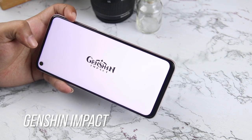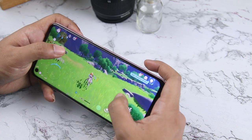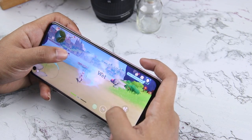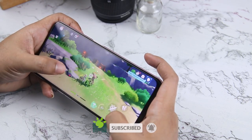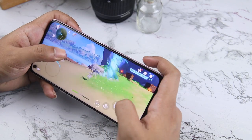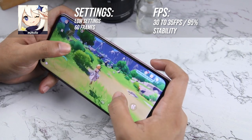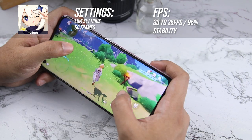Our last game for today is Genshin Impact. Playing Genshin on this device is quite decent. In-game settings are set to smooth, but we paired it with 60 frames. Although there are some frame drops from time to time, there are no visible stutterings. In combat, you will notice some minor performance drop, but I pretty much enjoyed the gaming experience. If you are opting to play this game as well, I would suggest looking for another device in the market that offers better performance. So with smooth plus 60 frames turned on, we get about 30-35fps with 95% stability.